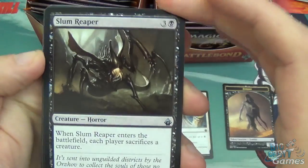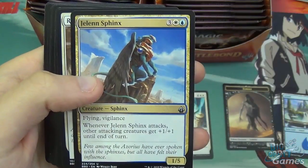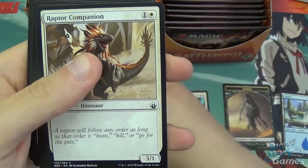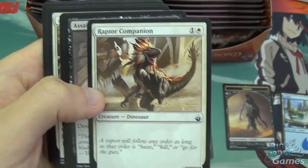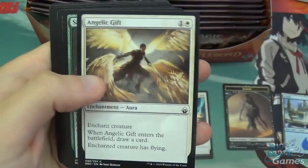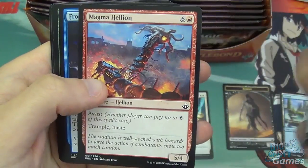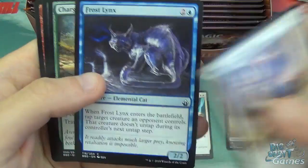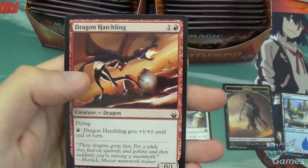We've got Slum Reaper, Nimbus Champion, Yelling Sphinx, Raptor Companion — they're just reprinting everything from Ixalan. Assassinate, Expedition Raptor, Angelic Gift, Magma Hellion, Frostlinks — this is a cool reprint — Charging Binox, Stone Golem, and Dragon Hatchling.